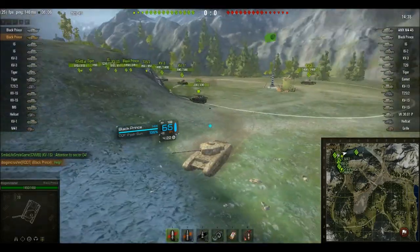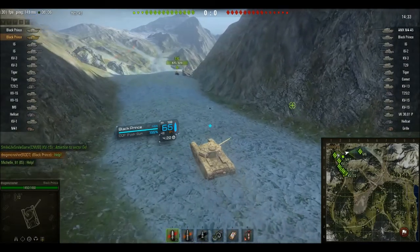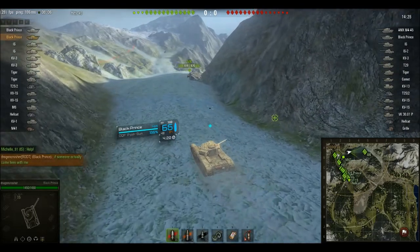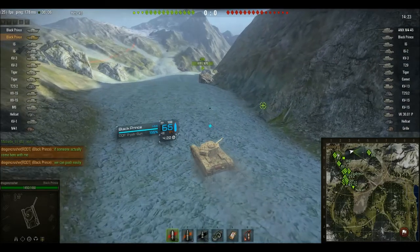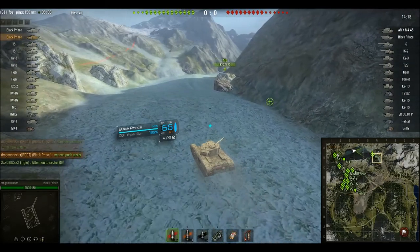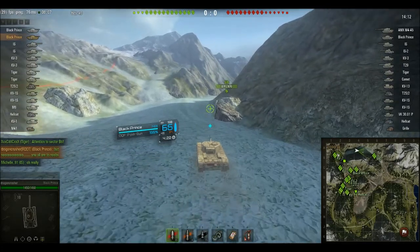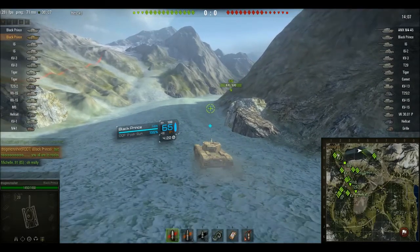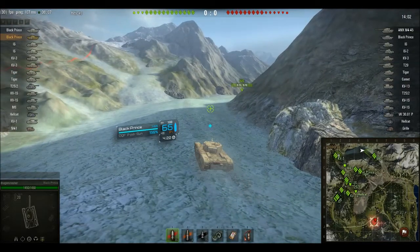The Black Prince - one of my favorite tanks in the game. If you play this tank properly and the right way, you can bounce an IS-3, IS, Tiger, and Tiger 2 shots. It is also one of those tanks where it can shoot at a high accuracy rate while moving, because it moves at 20 kilometers per hour.